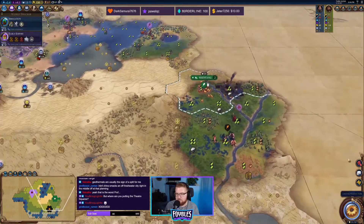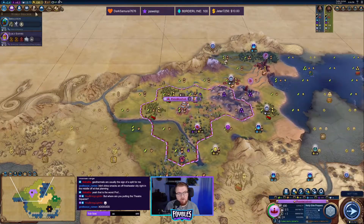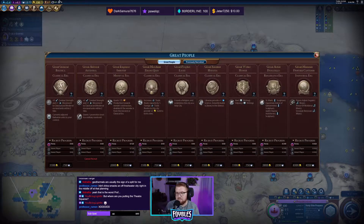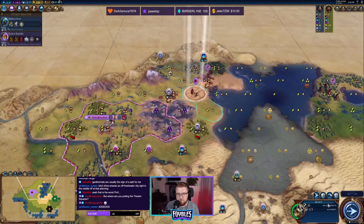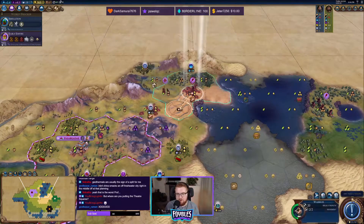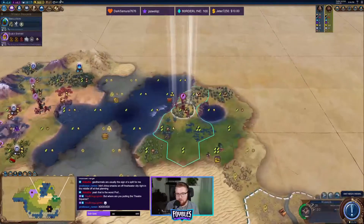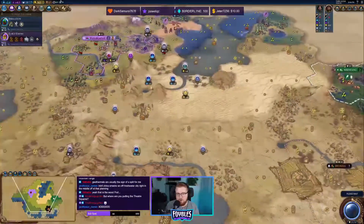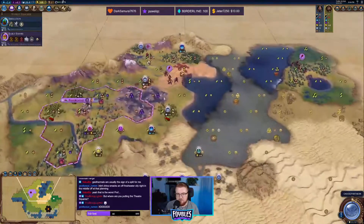China's had some floods. We got our holy site down — let's start working on the prophet, because nobody else is and we can probably get Choral Music. This is awesome. I think I'm going to send the scout off and keep the warrior nearby around this area so I can keep an eye on things. Let's find China's capital — where are you, Qin Shi Huang?